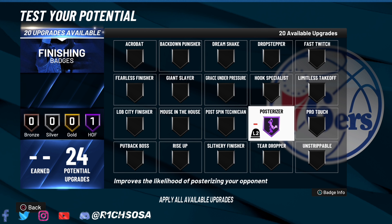For the seven shooting badges: the very first is hot zone hunter on gold. Then volume shooter, green machine, deadeye, and for the last one — corner specialist. You can change up the tiers of these badges if you want to, but this is how I'm spreading the wealth.